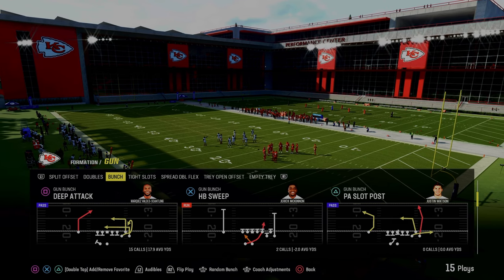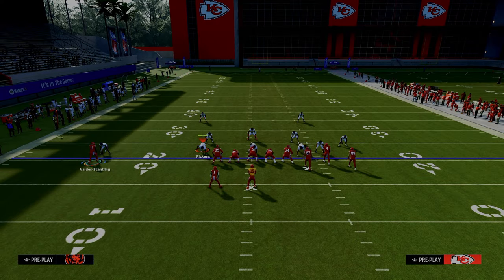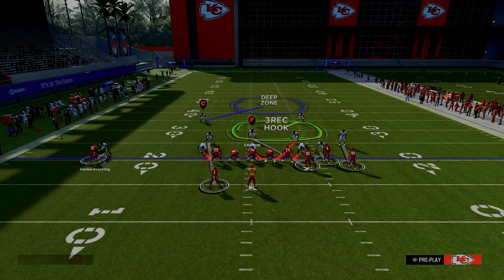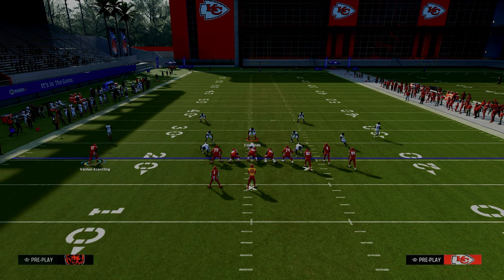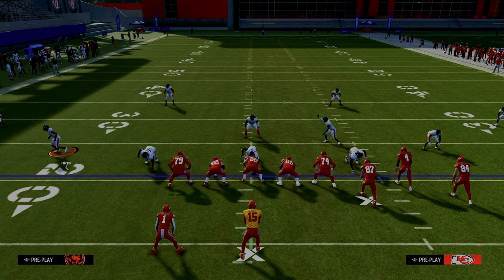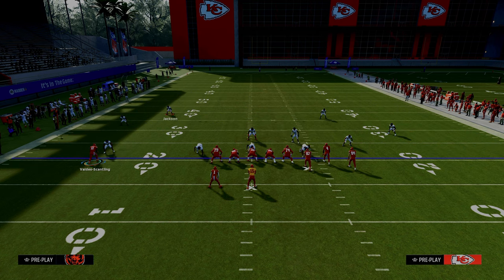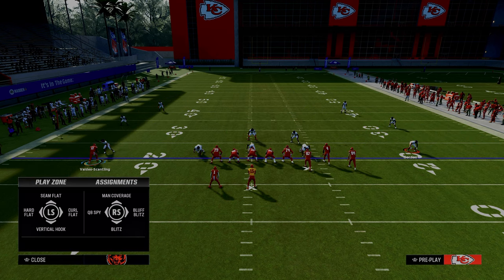We're going to be talking about Deep Attack out of the Gun Bunch formation. The setup for this play is going to mirror the old Z-Spot setup that was really, really good in Madden — I want to say Madden 16 and also Madden 17. We're also going to talk about mid-range passing. I'm going to show with my user defender here. If you think about it using this zone defense to illustrate: this would be the flat, this would be the intermediate flat, and this would be the deep flat or the deep sideline on the left.